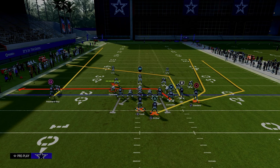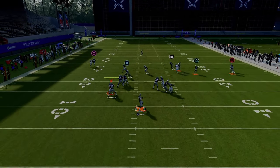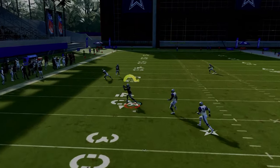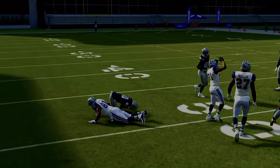When running this with your bunch to the wide side of the field, use a wheel route. If running with your bunch to the short side, use a streak. Your first read is your tight end, then look to this slot apprentice post, which does a really good job of beating man-to-man coverage to the left-hand side.